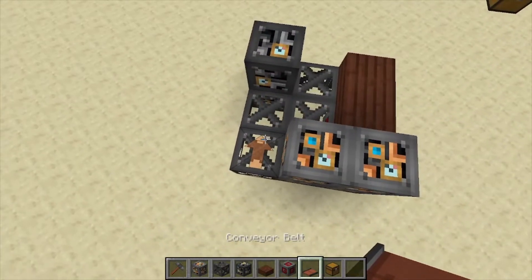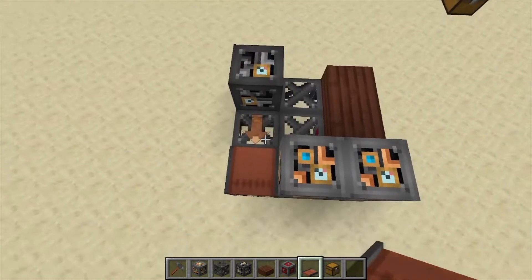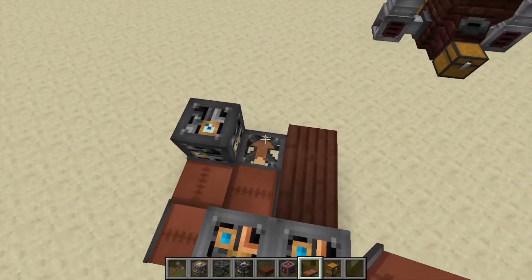Now we're going to put down conveyor belts in a very specific way. This one has to be running towards that heavy engineering block, this one's going towards the center, then this one's going towards the outer block, and the same thing for this one.